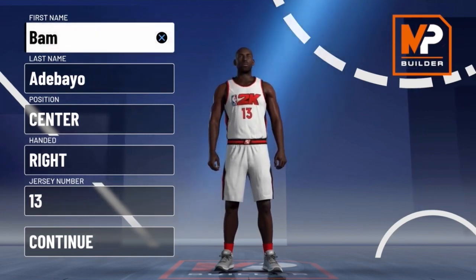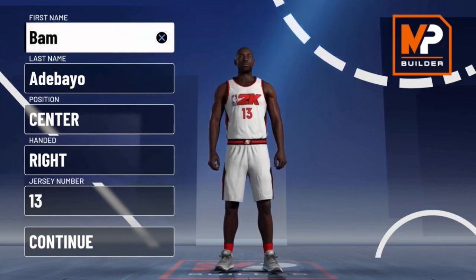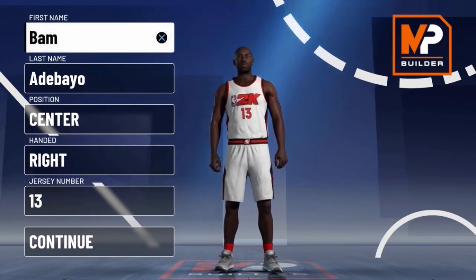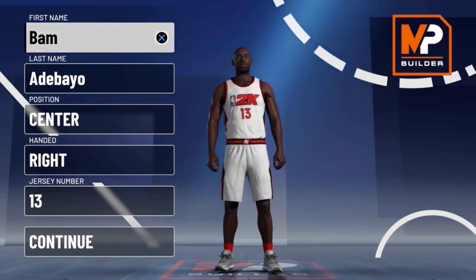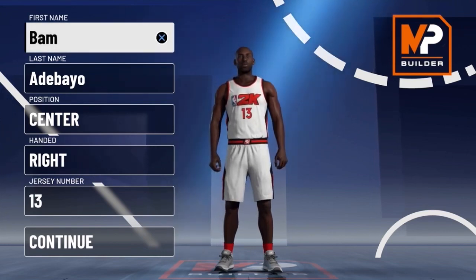A lot of you guys don't know this, but I've been playing a lot of park recently on 2K20 with my friends and my brother. I currently play as a center — I made a Taco Fall build. I played a glass cleaning lockdown, 7'3" max wingspan, and had so much fun.